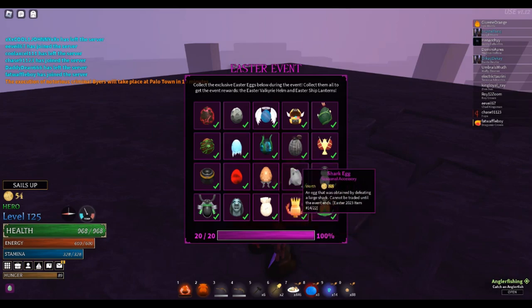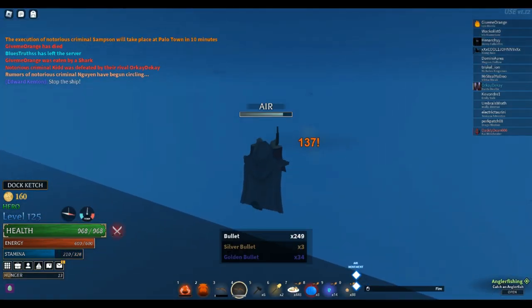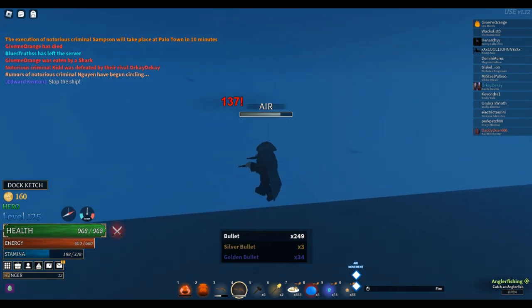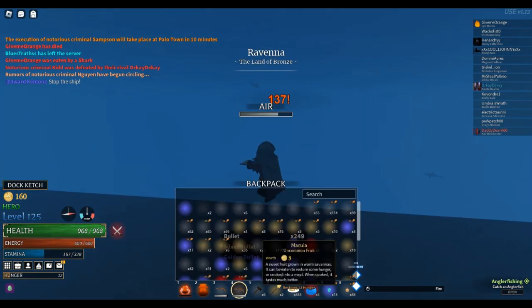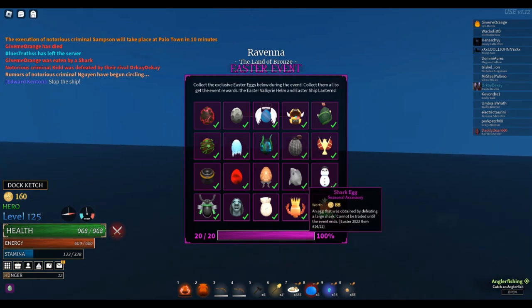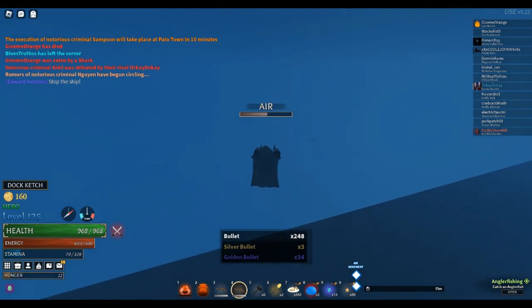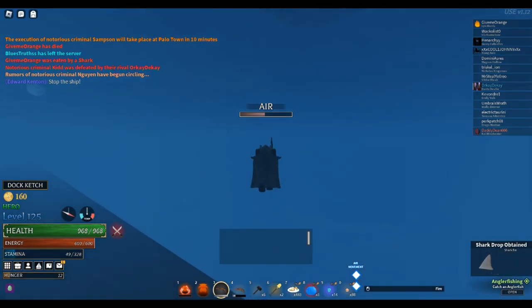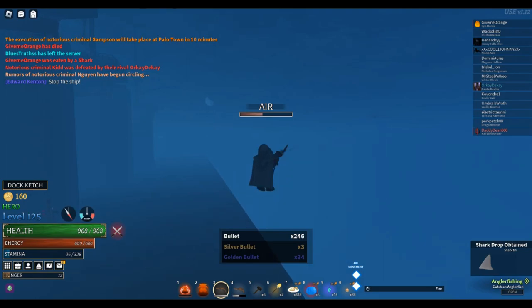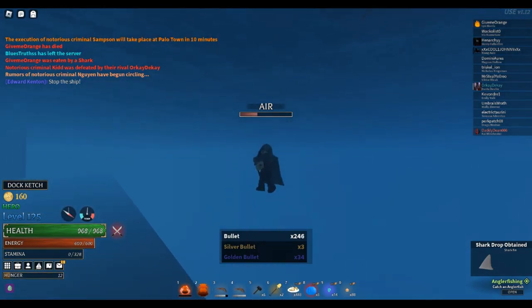For the shark egg — nothing else requires that much RNG besides this one. You obviously have to kill the shark. Which is, I think, number 14. You just have to kill the shark and it will have a chance to drop the egg. If you're unlucky, well, you don't get it obviously.